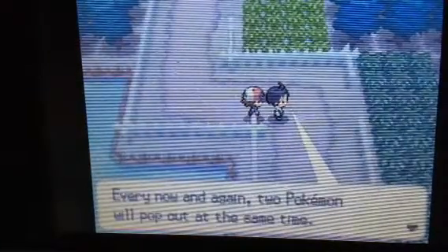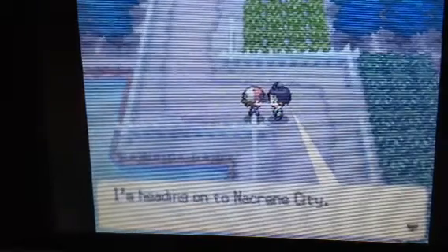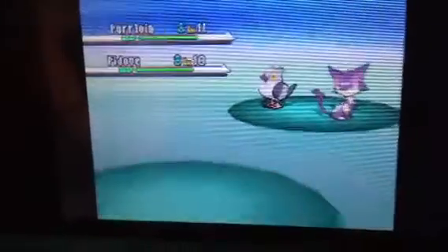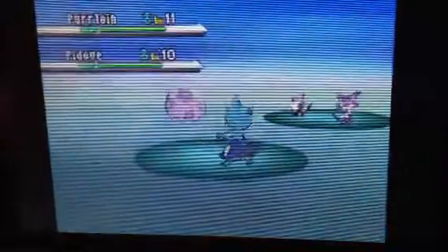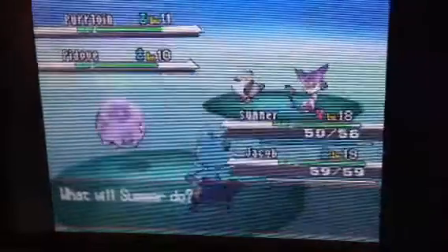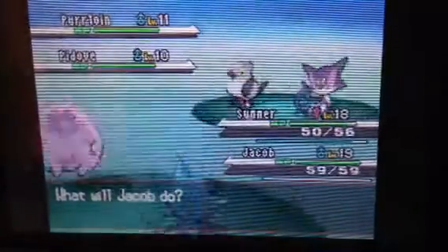Over in that dark grass, every now and then two Pokémon will pop out at the same time — a double battle — so you have to be careful in dark grass. I'm heading into Chargestone City. One thing I forgot to mention about Boldore and Roggenrola is their Sturdy ability — you cannot kill them in one hit no matter what you hit them with, unless you use a multi-hit move like Arm Thrust.